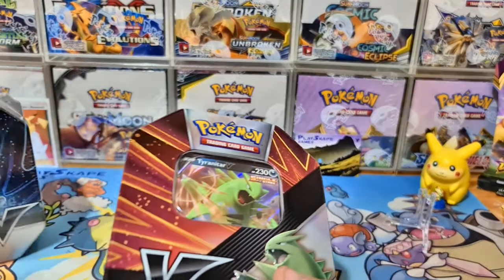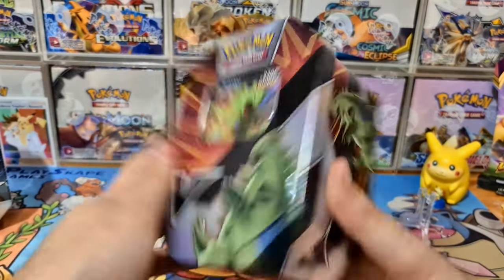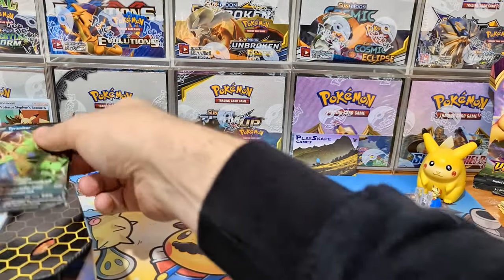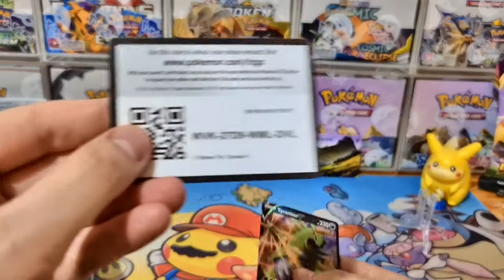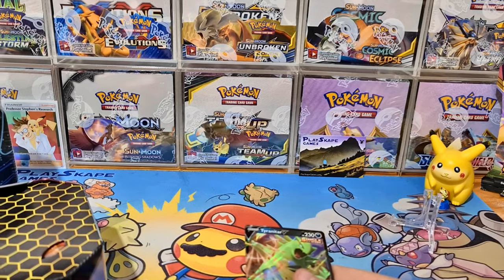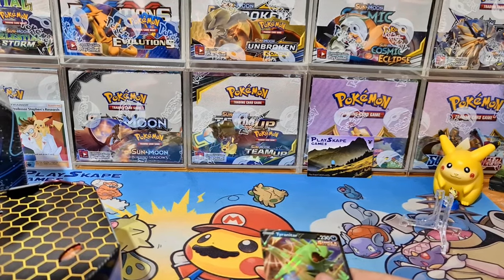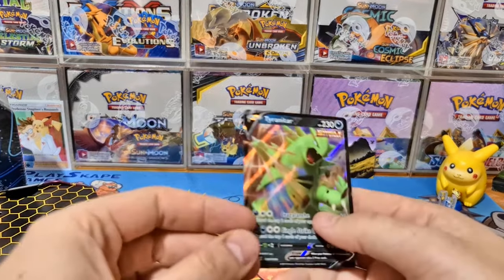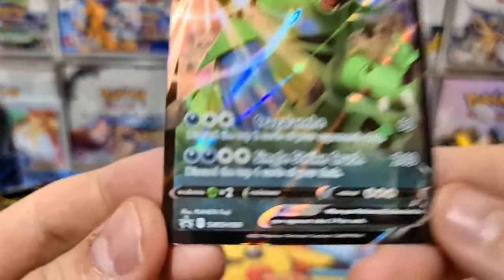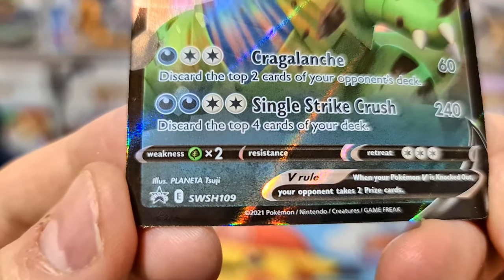It's always a bit of a gamble with new tins — you never know what the pull ratios are going to be like. Here's the beautiful Tyranitar V promo and the code card. Let me know in the comments if you end up redeeming it. This is the new promo — Sword and Shield 109 — great for your Black Star promo collection.